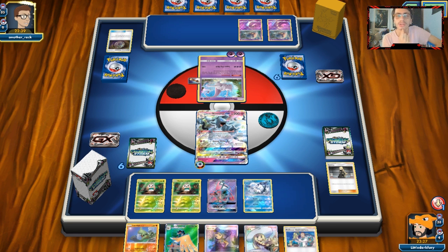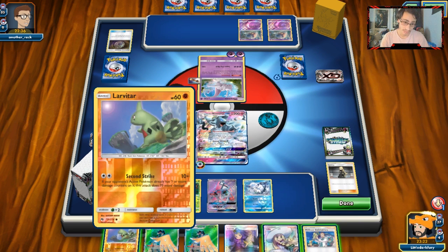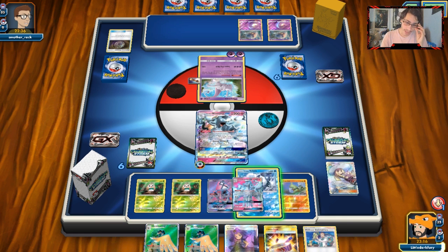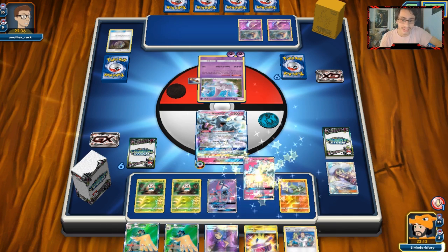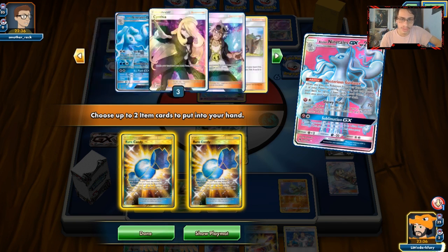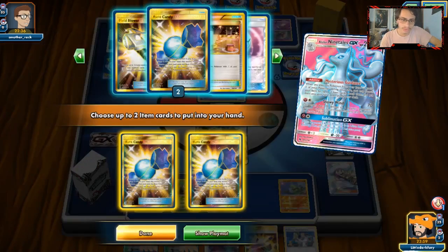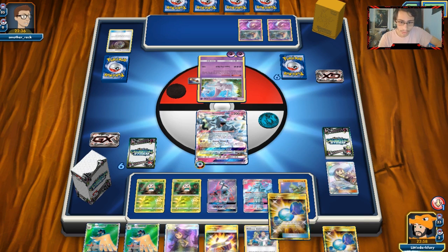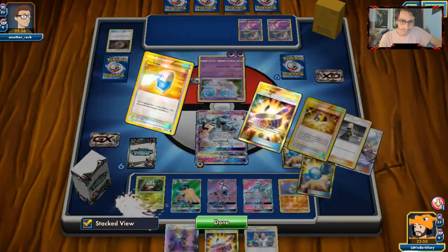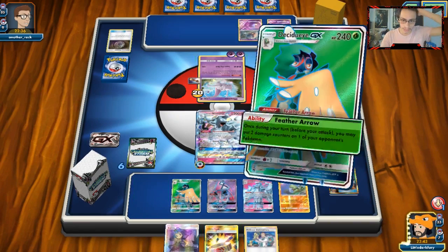We're going to have to put Larvitar down to draw two cards here. We can double Candy — we kind of have to do that. We can Ace Rolla into Larvitar next turn as a decent idea. Double Decidueye is pretty hype. We can put damage on Mewtwo — we'd only be hitting him for 50 with Snowy Wind, but it's pretty good to get damage on him. He plays down a Choice Band just in case, and I'm curious to see if he's playing Giratina.